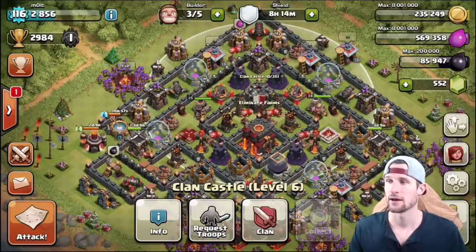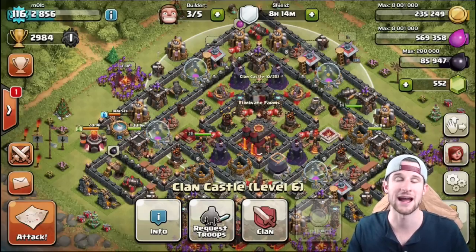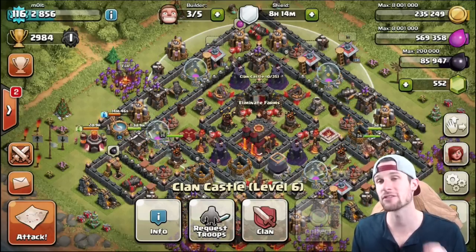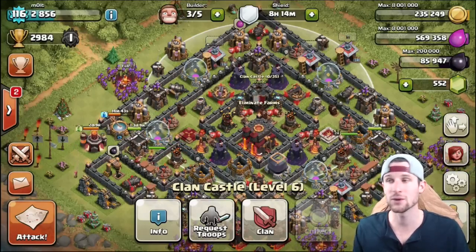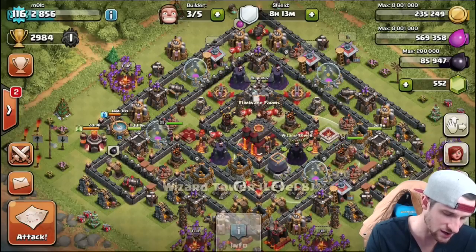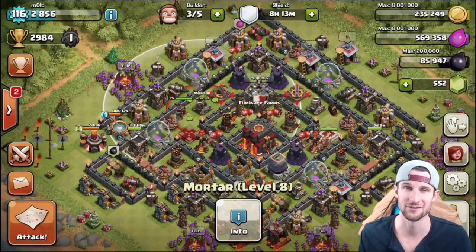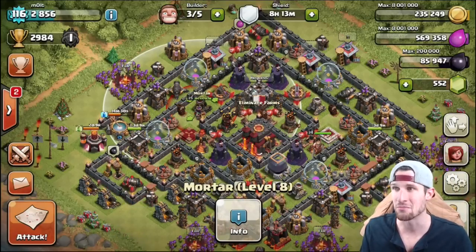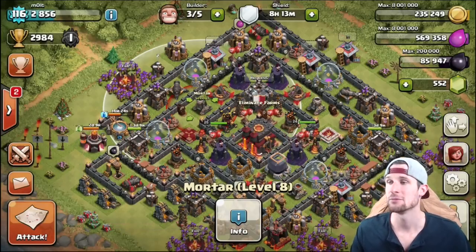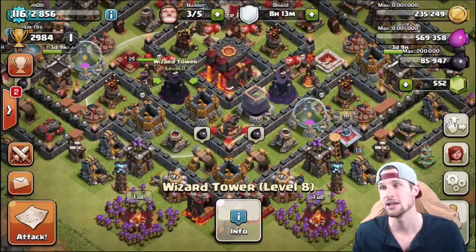Wizard towers are my favorite defense without a doubt because they just do a lot of damage. You can see that I have my town hall surrounded by my wizard towers — the two up at the top and the two down towards the bottom. You want to make sure they cover as much of the base as possible, and also make sure they're covering the important things, which in this case is my town hall.